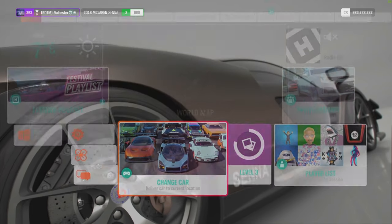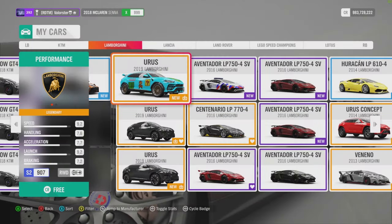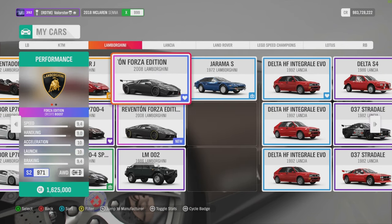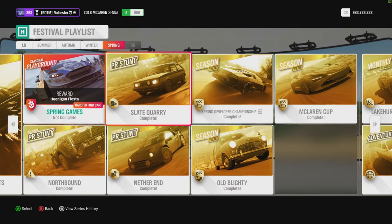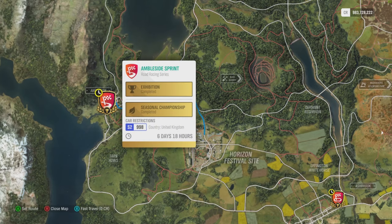The car that we win from that is the Lamborghini Reventón FE. And where is it? That's this one. Now let's go to the next one — here we have an S2 998 cross country, United Kingdom.